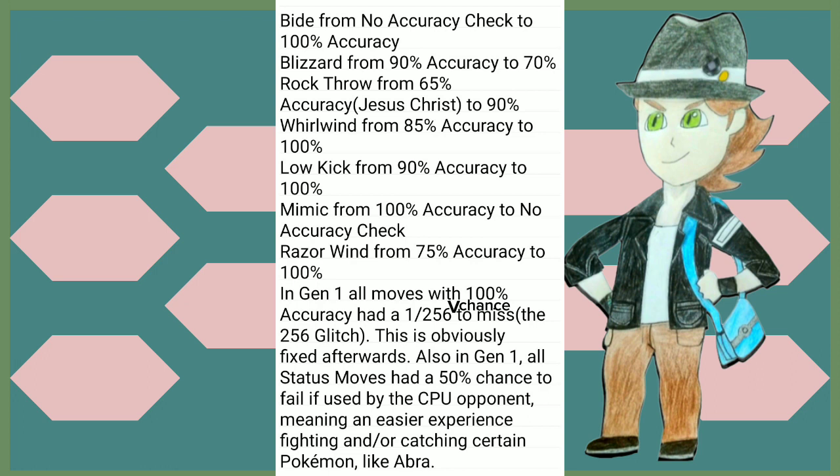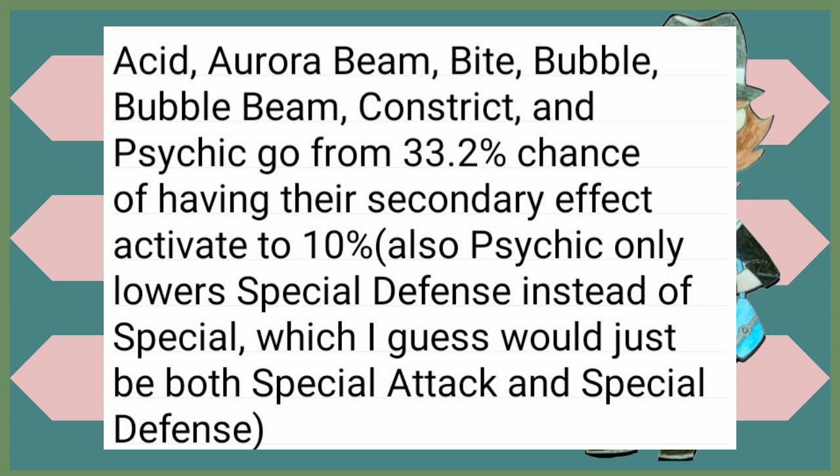Whirlwind went from 85 accuracy to 100%. Low Kick went from 90 accuracy to 100. Mimic went from 100 accuracy to no accuracy check. Razor Wind went from 75 accuracy to 100%. Also in Gen 1, moves with 100% accuracy had a 1 in 256 chance to miss, known as the 256 glitch — this is obviously fixed by now. Also in Gen 1, status moves had a 50% chance to fail if used by the CPU opponent, meaning an easier experience fighting and catching certain Pokémon like Abra. Acid, Aurora Beam, Bite, Bubble, Bubble Beam, Constrict, and Psychic had their 33.2% chance of secondary effect activate down to a 10% chance. Psychic is also changed from lowering Special to lowering Special Defense.